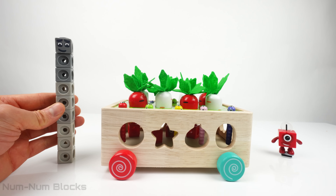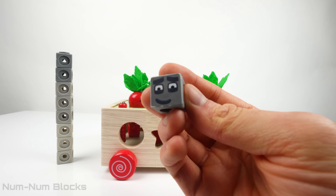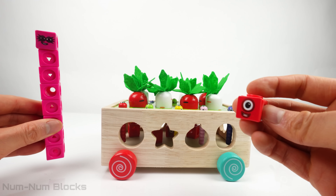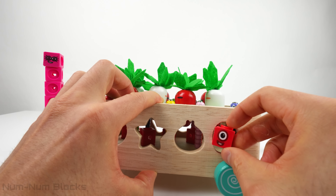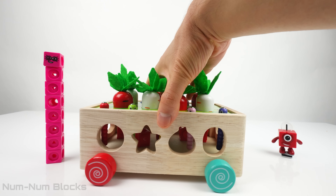Now we have number block nine. So let's take one block from nine. Let's put number block one in this oval-shaped hole. We've planted four number blocks on one side.